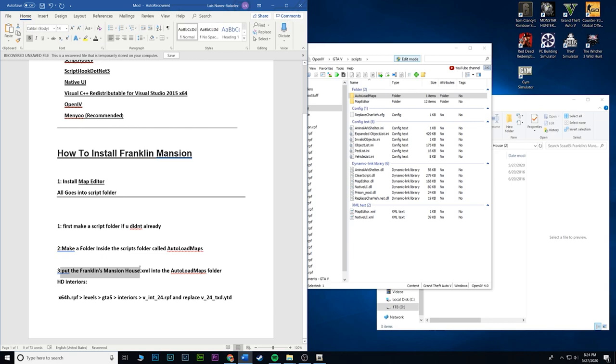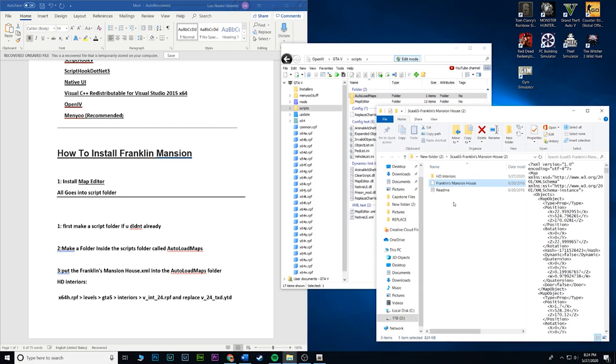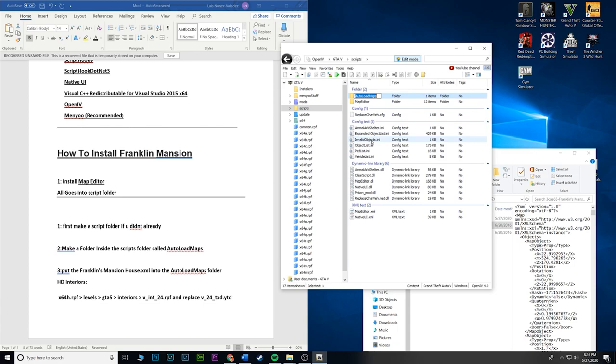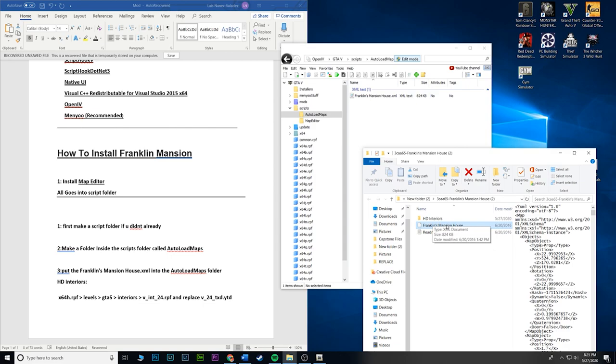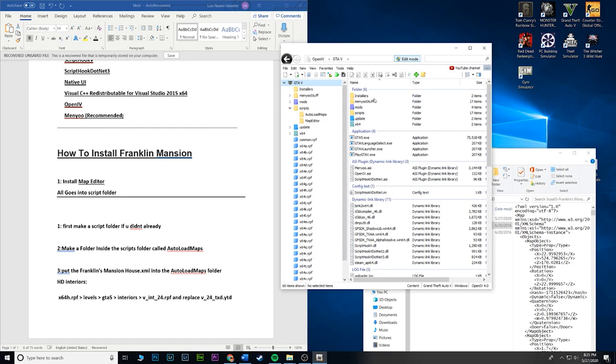Step three: put Franklin's mansion house XML into the AutoLoadMaps folder that you just created. If you go inside your Franklin's mod download — the Franklin's mansion house — you'll see this XML file. That file is going to go inside AutoLoadMaps. In OpenIV go inside the AutoLoadMaps folder and drag and drop the Franklin's mansion house XML file in there. Boom, step three is done — scripts/AutoLoadMaps.